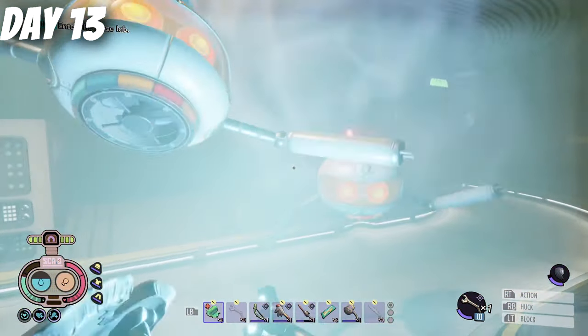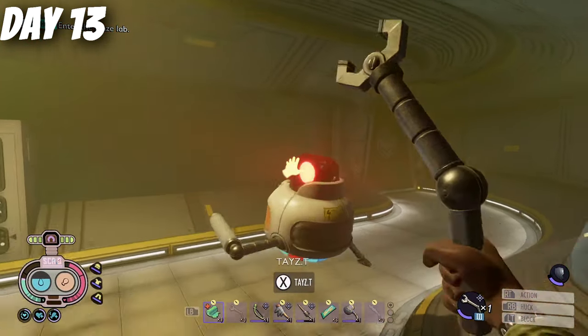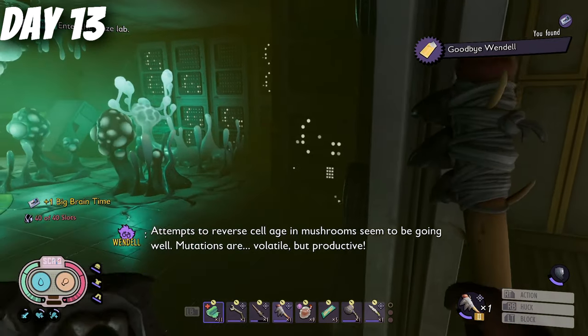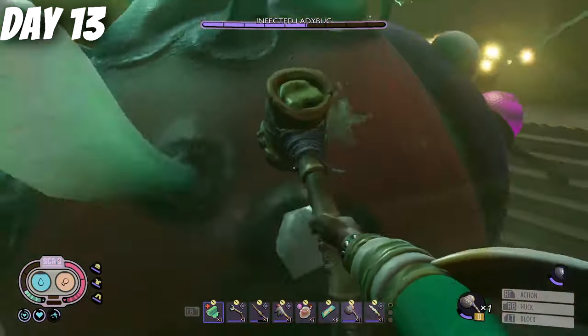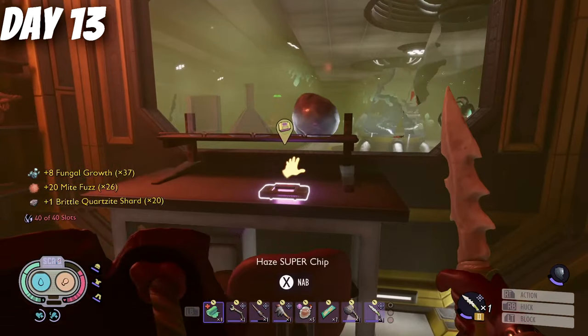Next up is the Haze Laboratory. You will need a gas mask to withstand the deadly fog that surrounds the entranceway, and there are two ways that you can get in. Trying to avoid the explosive fungus and taking on the mini boss, which is the infected ladybug — a few infected mites later and you'll also have the third Burgle Chip.